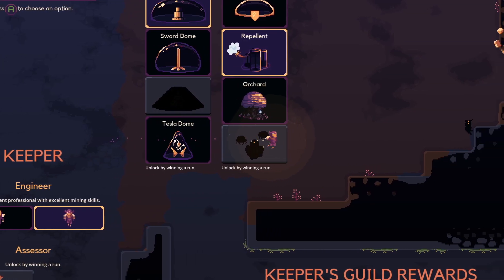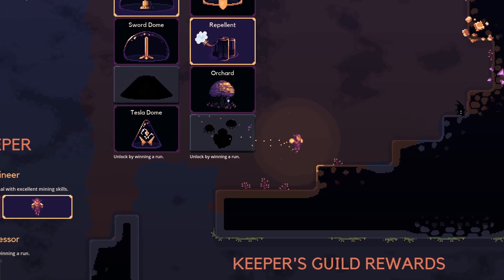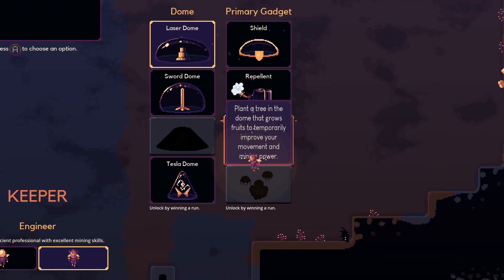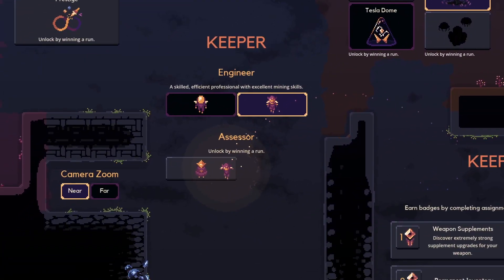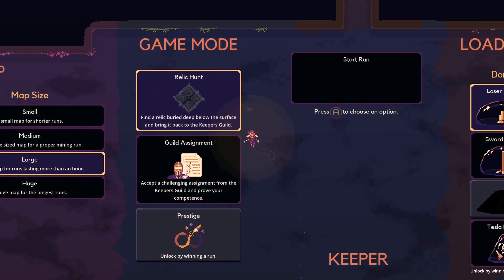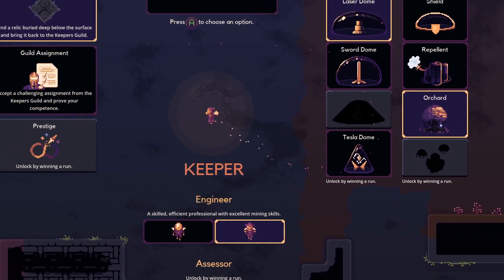It looks like it has something to do with bugs — there's something here, I don't know what those are. So let's do laser and orchard. Yeah, we're not ready to do you guys yet. We will eventually get the assessor unlocked, don't worry. I go pretty much at my own pace. I enjoy what I do and I enjoy sharing them with you all.